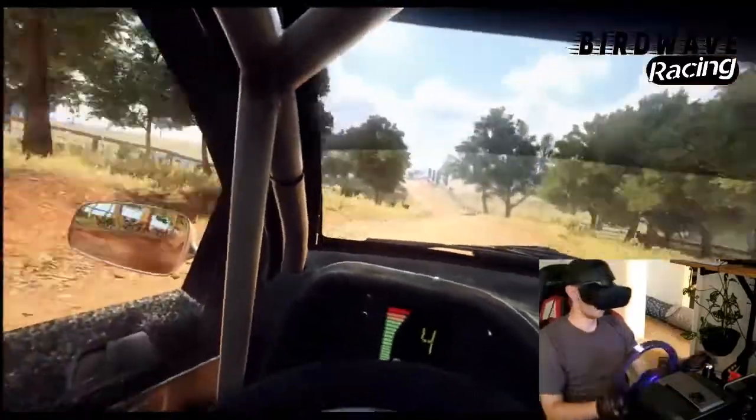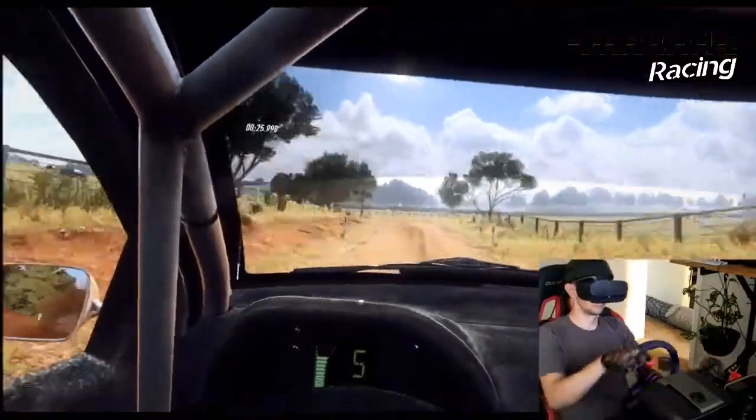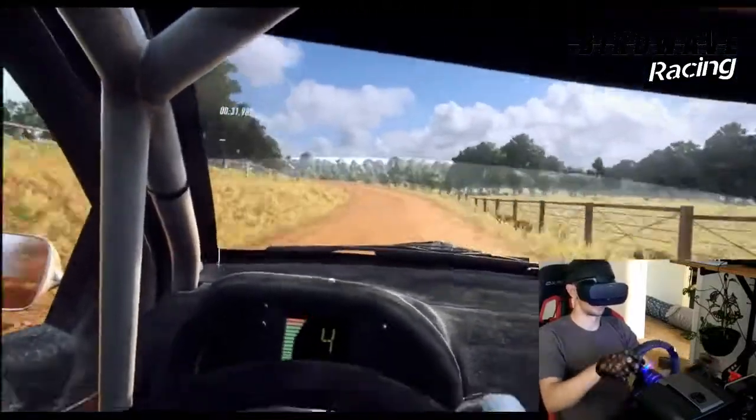6 left long, have a jump baby. Slow. 30. 5 left long, tightens 4, into 5 right to the crest. 30. 3 left tightens, into 3 right long, tightens over crest.